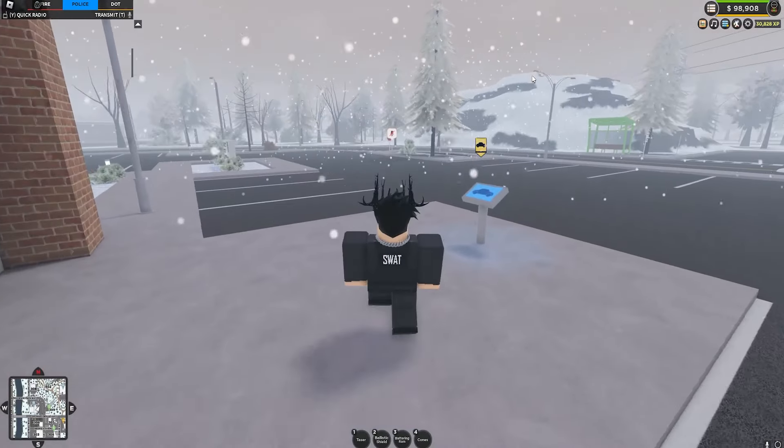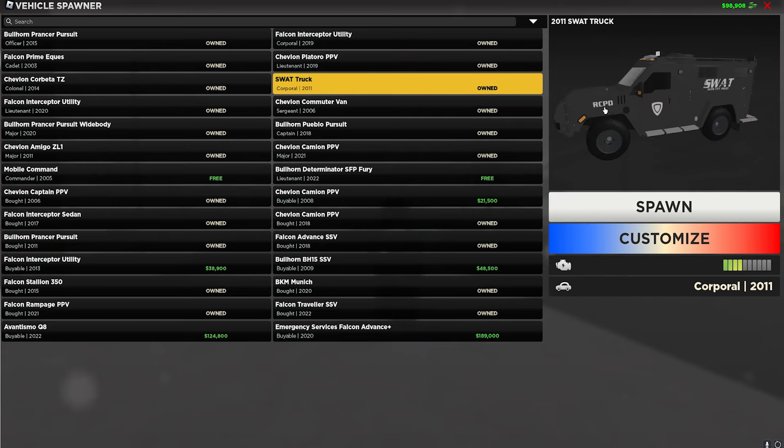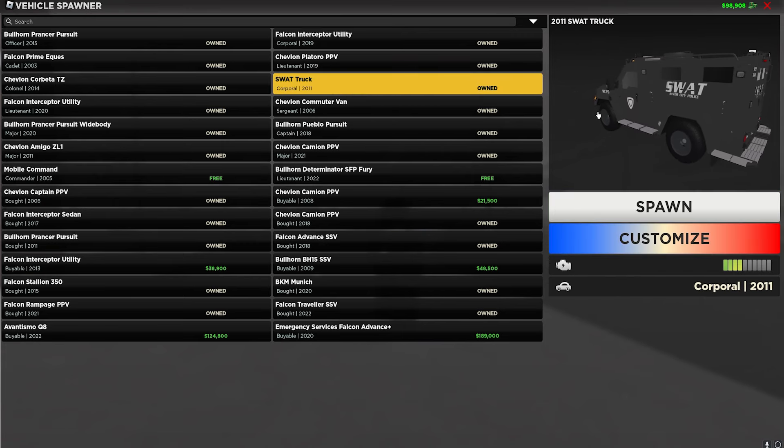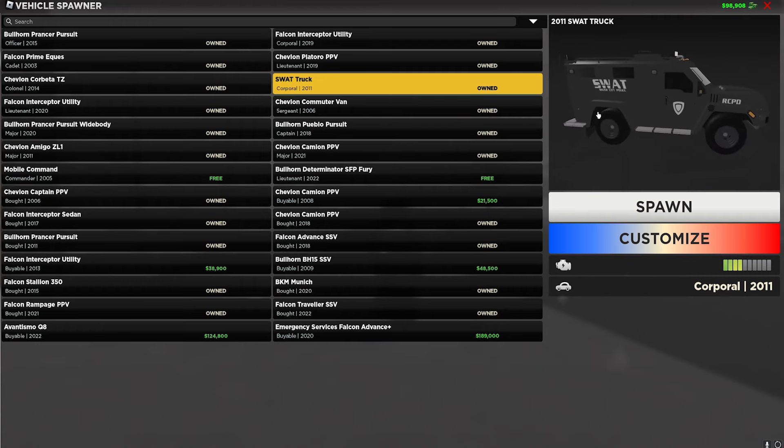If you do own the game pass and want to do it in a public server, come up to the spawn pad first. There are a few important things you need to know for this to work properly. You have to use a specific vehicle — I'll show you great examples later. To start off, you obviously can't use the mobile command center or the SWAT truck because they look stupid as a civilian car.